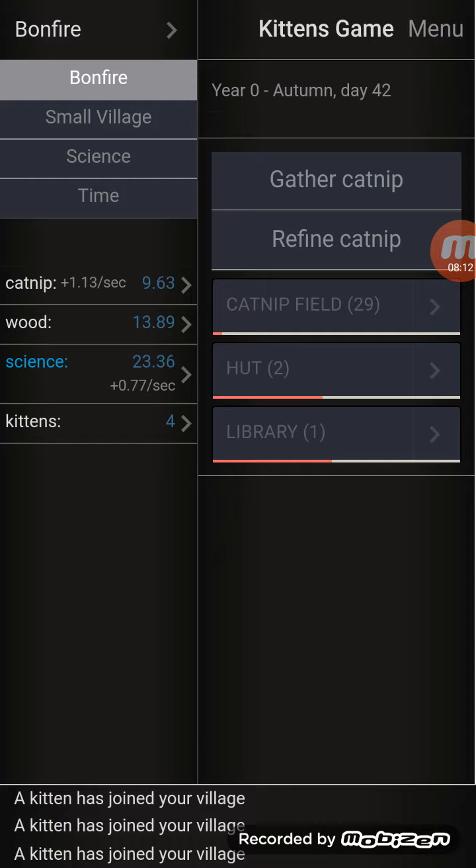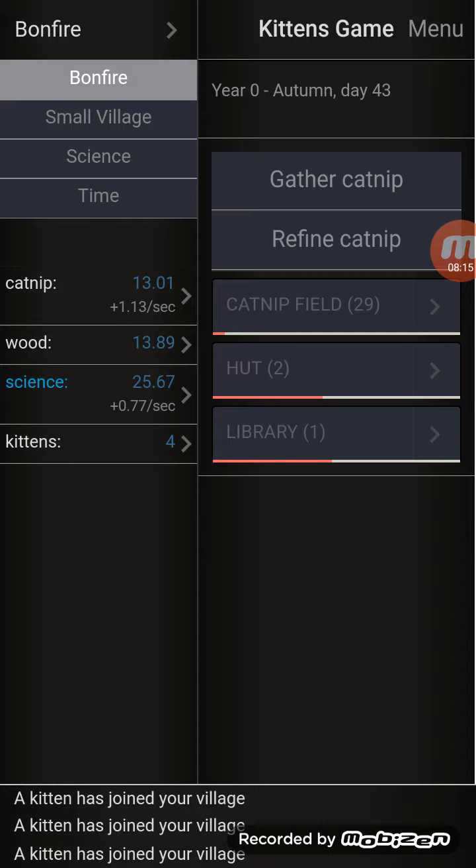I'm probably gonna try and get my kittens to die - I know that sounds horrible, but there's an achievement called 'Winter is Coming' to have 10 kittens die during the winter. It sucks, yes, but it's an achievement - why not?